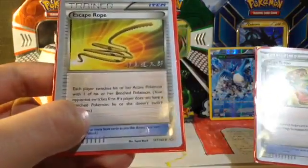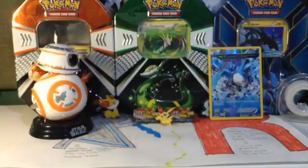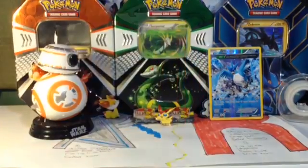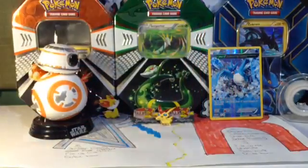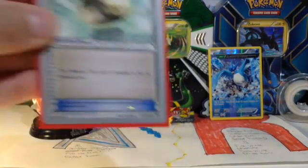I'm going to start showing my items. I run an Escape Rope here, just in case if you're stuck with something in the active. And a Mega Turbo. I also run a Super Rod here — pretty good card. And a Startling Megaphone; I don't know why this deck runs it, but I didn't change anything.